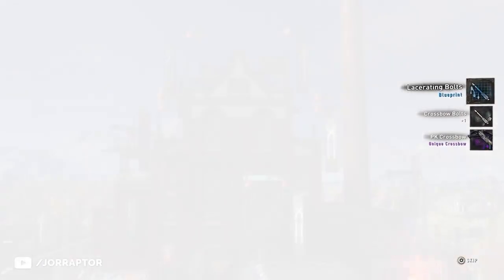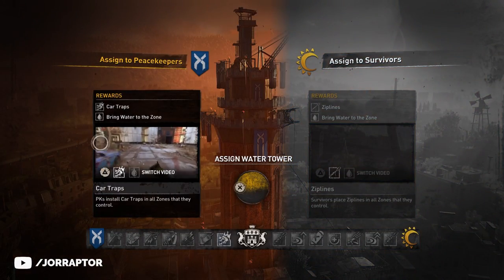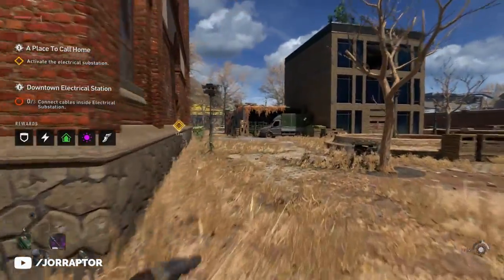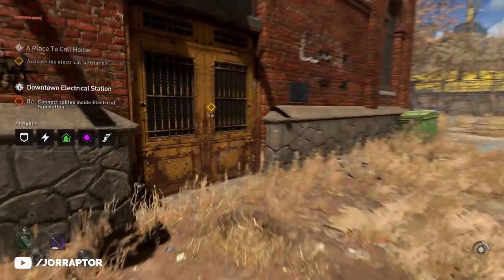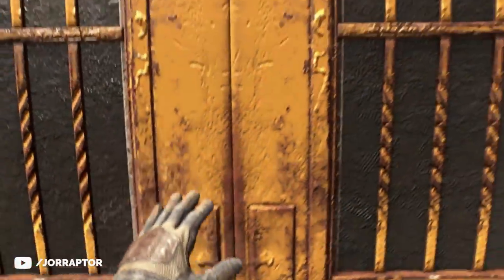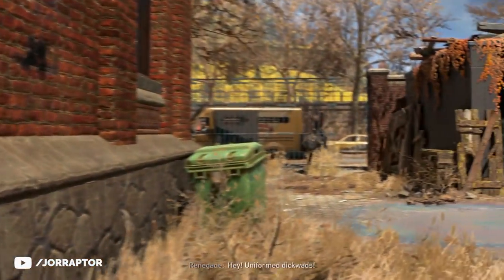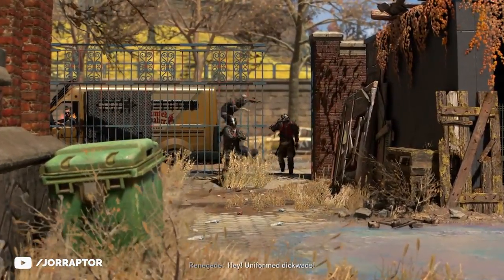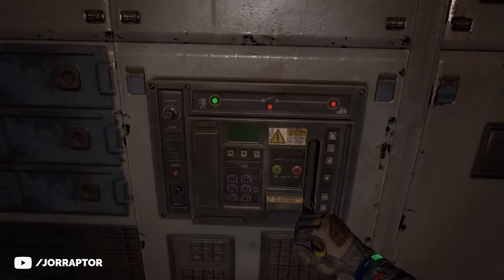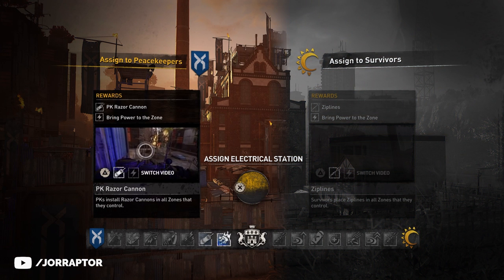If you only side with the peacekeepers from the start you can get this weapon very early on. The first time you get to make a choice like this is during the water tower main mission in Old Villador. Then when you reach the city center you get access to a mission called 'A Place to Call Home' — the mission Techland uploaded to their YouTube channel. Here you meet some peacekeepers before an electrical station, and after activating it you can give it to one of the two factions. Choose the peacekeepers here so you're closer to getting the crossbow.